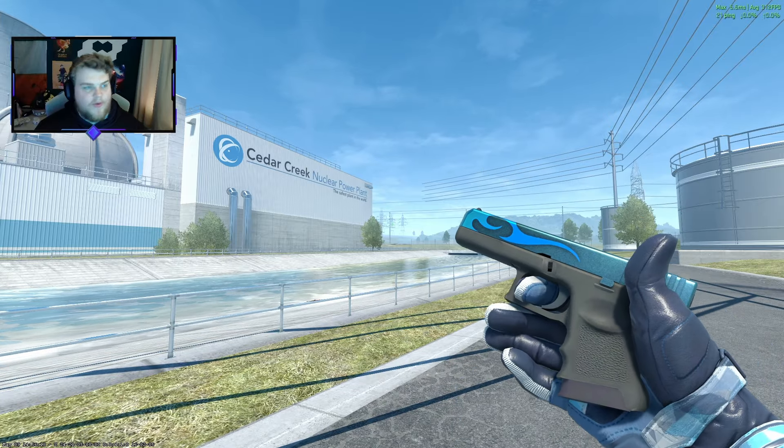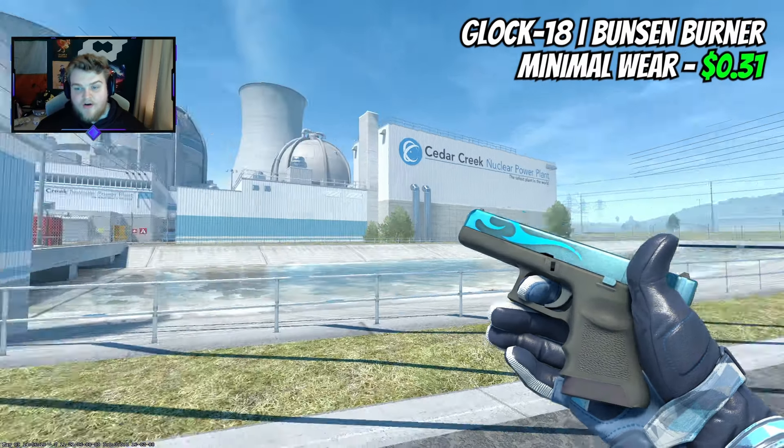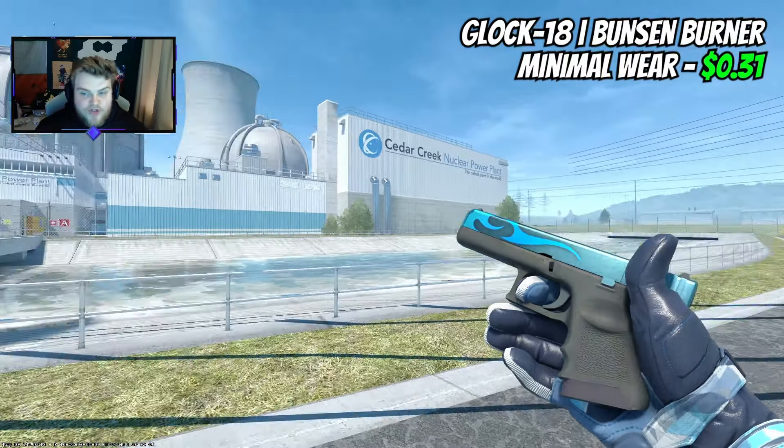I'm going to kick it off with a Bunsen Burner in Minimal Wear. This is $0.31. This is like a budget Twilight Galaxy — you're not going to pay $150 for it or whatever it is. $0.31 for this, it looks incredibly good. Do a cheap craft, and you are away.